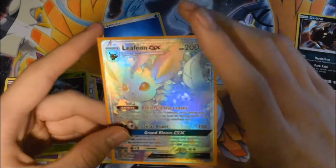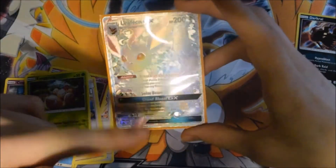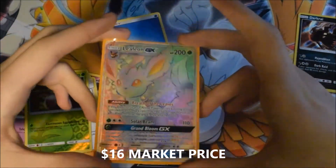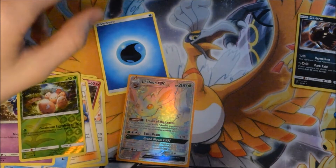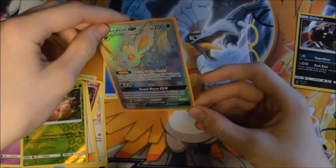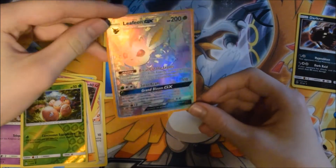Oh look at this! Oh, I'm gonna look up the market price right now. Oh, look at this beauty! It's a Leafeon GX hyper rare! And literally just a few days ago I got myself a Leafeon GX full art - my second ever full art - so now I got a hyper rare for the collection as well! Oh, Leafeon, my favorite evolution, and I got a hyper rare version of you. Ultra Prism, I love you with my entire life!